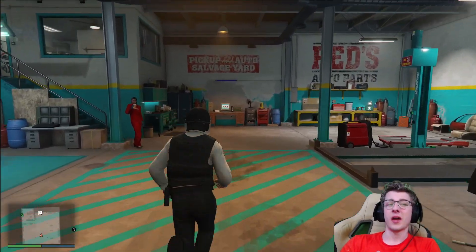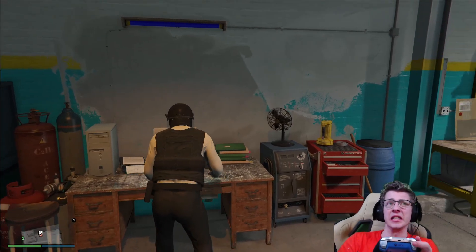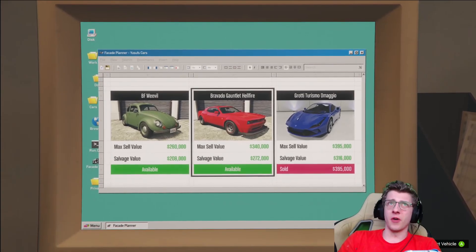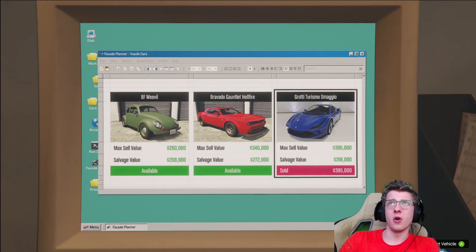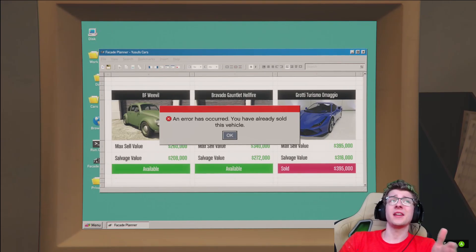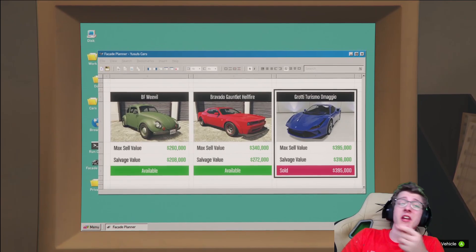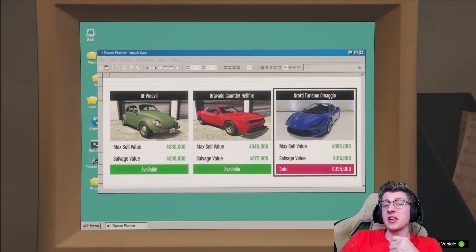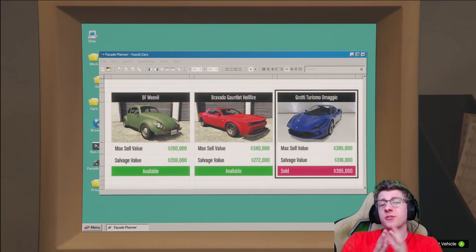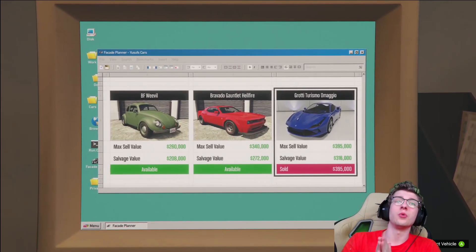Let's start off with the main way of making money — stealing vehicles. In front of us we have three different cars: the BF Weevil, the Bravado Gauntlet Hellfire, and the Grotti Turismo Amaggio. I've already stolen the Amaggio and it says an error has occurred — you've already sold this vehicle. Earlier today it said there's a short waiting period, but that was eight hours ago. The short waiting period is one week. Yes, you have to wait an entire week before these sale missions reset.